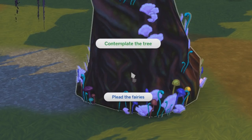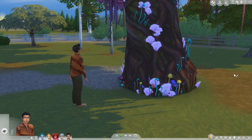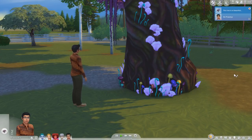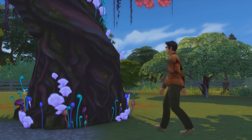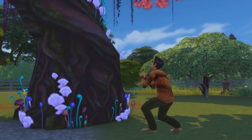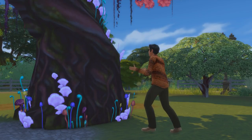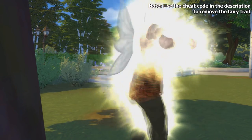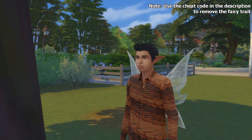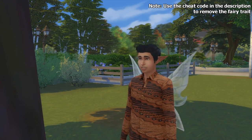You can do two types of interaction there. The first is 'contemplate tree', which will result in the sim taking a closer look at the tree — nothing special. But the second interaction, called 'plead the fairies', will have your sim pleading to the tree, resulting in them becoming a fairy. Do note that after turning into one, you cannot turn back to human unless you use cheats or mods. Also, children and below cannot become a fairy.